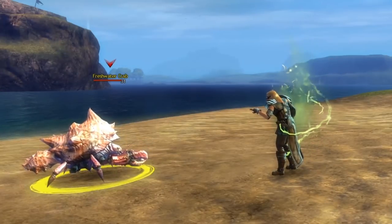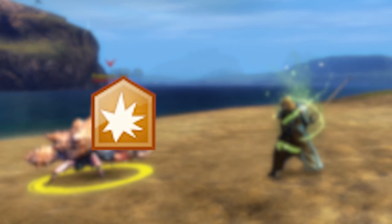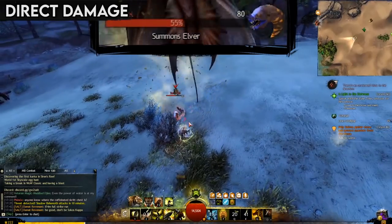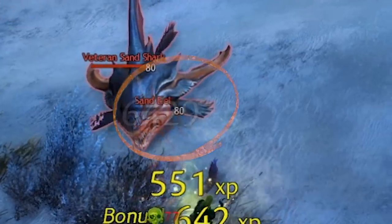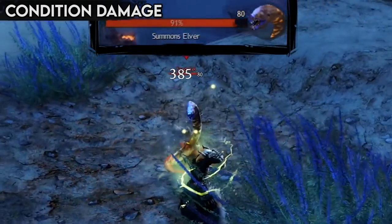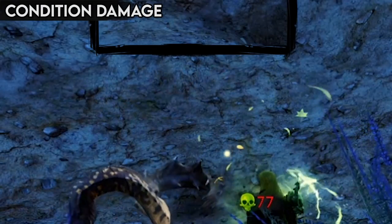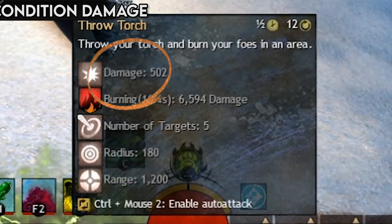When it's time to annihilate those who stand before you, there are two main approaches you can take: direct damage and condition damage. Direct damage is dealt immediately — if you hit someone with a skill, they take all the damage immediately. This type can also critically hit for even more devastation. Condition damage is damage over time. Inflicting a damaging condition on an opponent will make them take damage every second for the duration of the condition. This type of damage cannot critically hit, but attacks that inflict conditions usually have a small direct damage component as well.